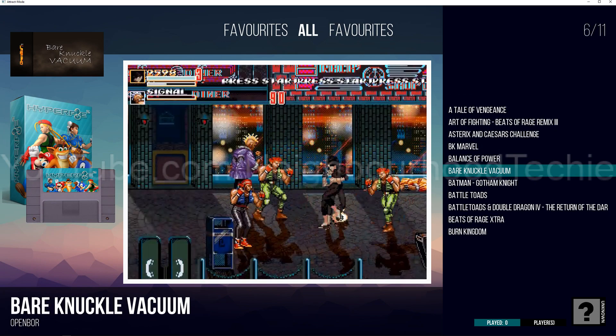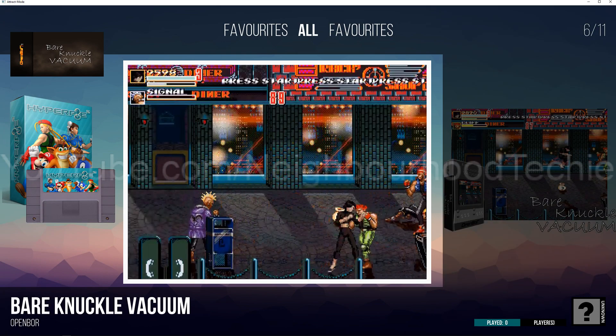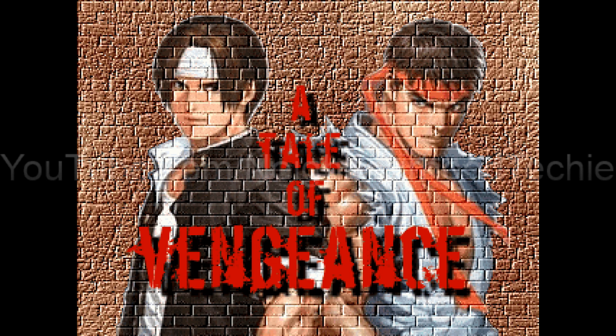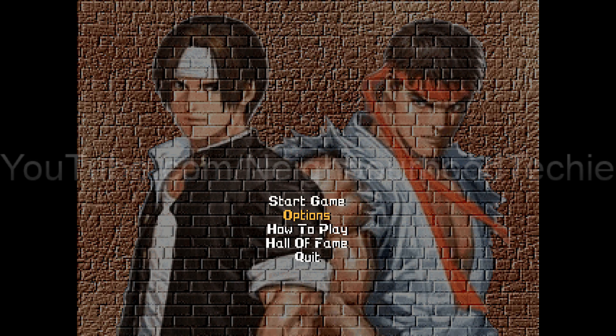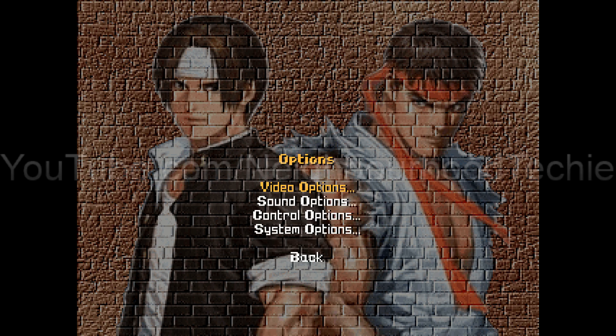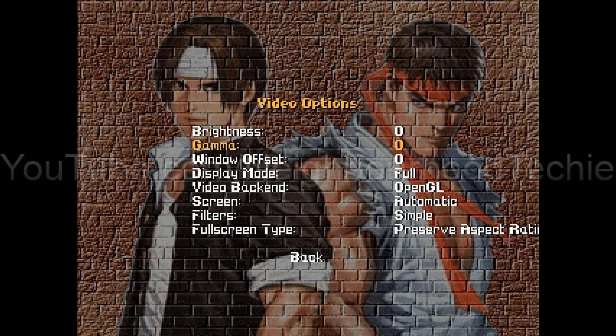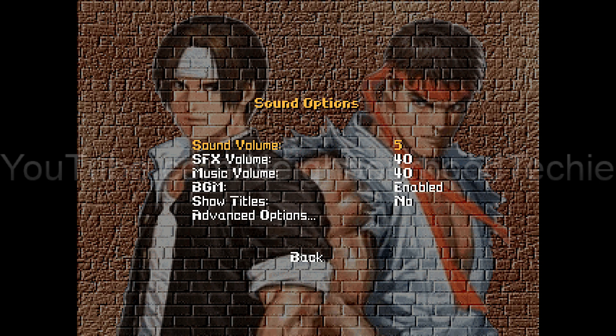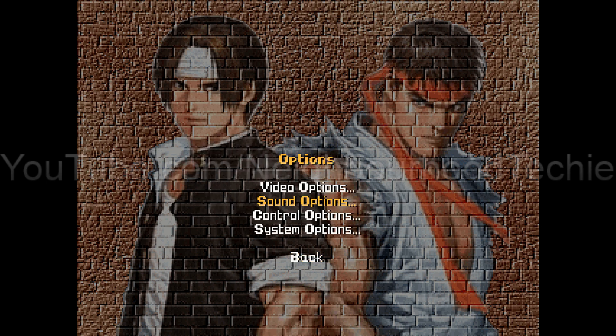So now if we just go ahead and open this, it'll open it in a very small window. On this initial open, you need to set everything how you want it to be. When you open it, it'll probably be in a tiny window, so you want to go to Options, change the video options, change the display mode, and also change the filters. I always find that the simple filter looks the best. Also change the sound settings — you might want to knock that all the way down, because that blew my eardrums off when I opened it.